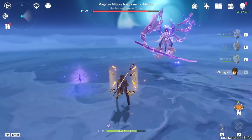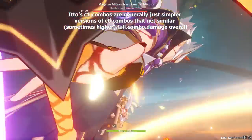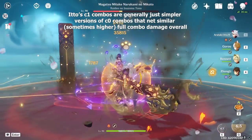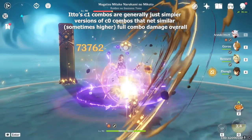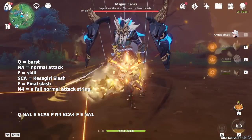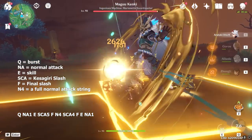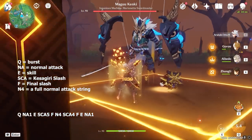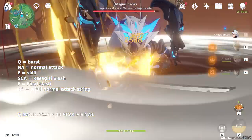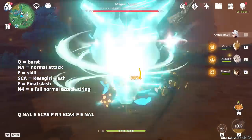At C1, Itto gains access to a lot more combo strings, most of which do almost identical damage to C0 strings but are easier to pull off. For my favorite C1 combo: cast your burst and follow with normal attack 1, then your elemental skill — and as you're casting your skill, hold the attack button so you can immediately jump into Kesagiri slashes, usually 6 of them. Follow with a full N4 string, then as many Kesagiri slashes as you can, casting your skill again right as it comes off cooldown. That leaves about 1 more second of burst to use a normal attack or another slash.